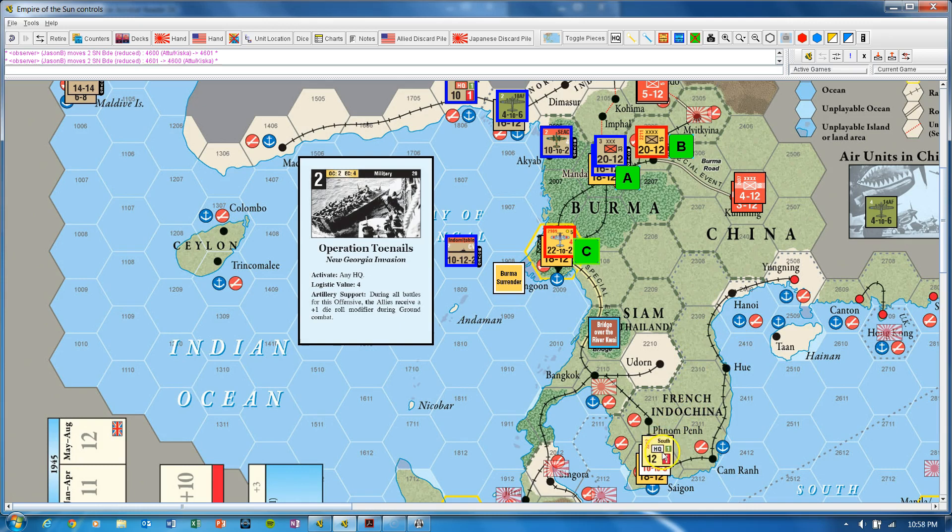Then you figure out how many units can be activated in reaction — we go back to the OC value of the card. For Operation Toenails the OC value is two, and South also has an efficiency rating of one, so South can activate up to three units in reaction. To be activated in reaction, a unit has to be in supply, you have to be able to trace an activation path from the HQ to that unit, and the reacting unit also has to be able to participate in the battle — you can't activate somebody in reaction just to move it.